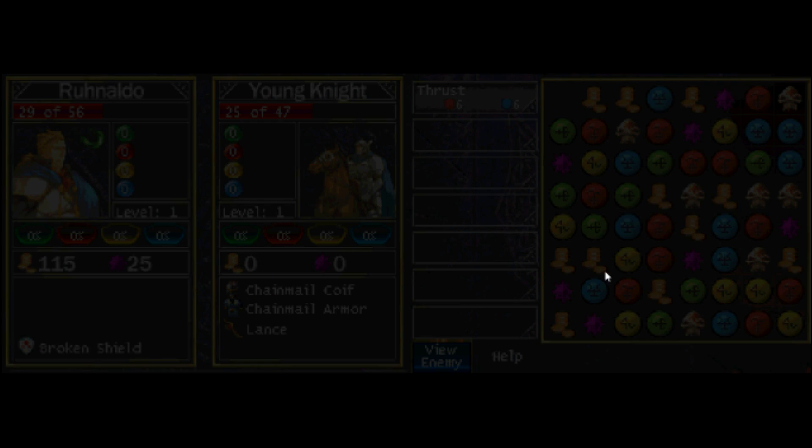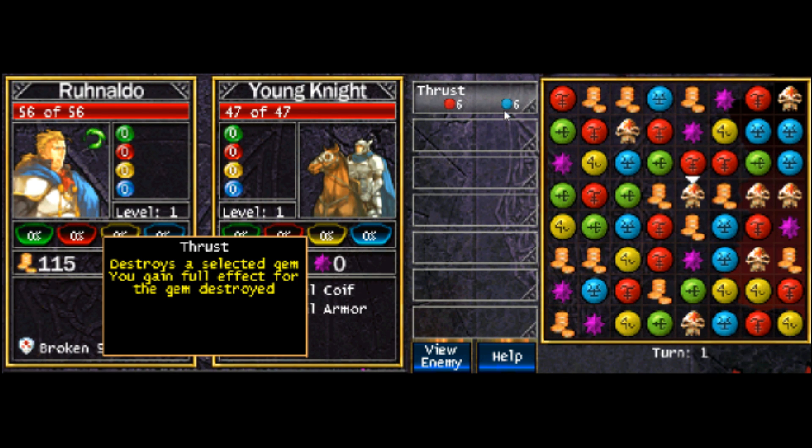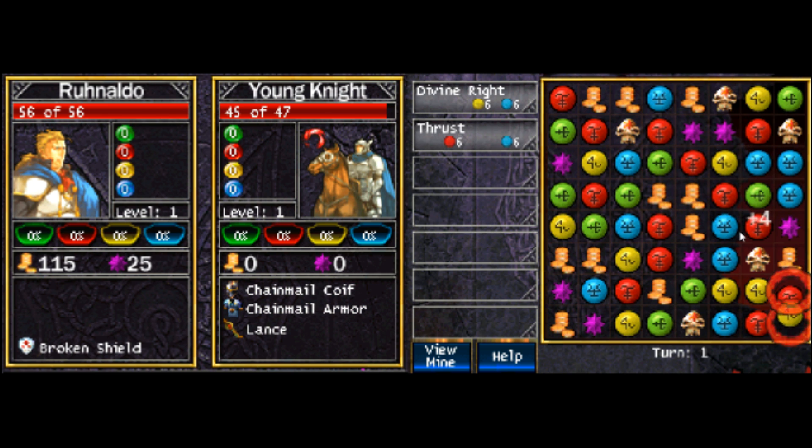Dear God, I hate the tutorials. Alright, so this is an actual opponent — he's going to actually be taking turns. He's got all his equipment over there. This is my spell: Thrust — destroys a selected gem and you gain full effect for the gem destroyed. It costs 6 red mana and 6 blue mana. We're going to start off by doing the damage there so he can't do that on his turn.